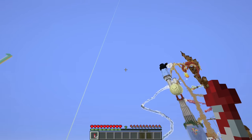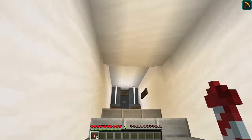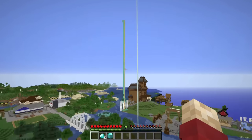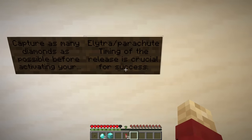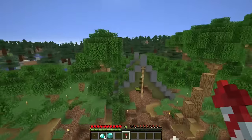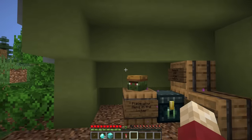I need to get up there as easily as possible without using too many rockets. I managed to do it with two spare this time. Drop two - do I fall fast or do I have to dive? Got the diamond - I got 11 diamonds! It says capture as many diamonds as possible before activating your elytra parachute, and timing of the release is crucial for success. It doesn't say anything about not using the fireworks as you fall. I don't think Scar knows that you can totally change your trajectory with the fireworks. I've checked everywhere and there's nothing about it.